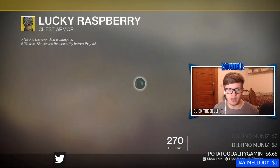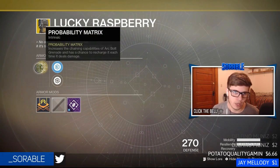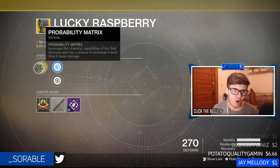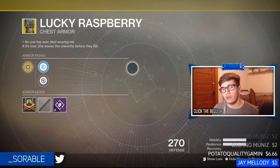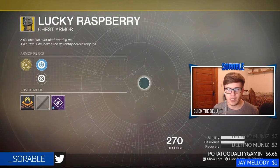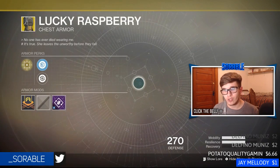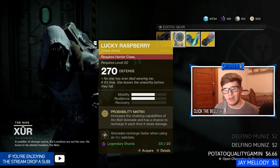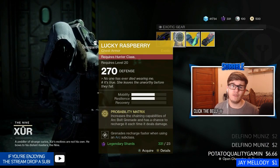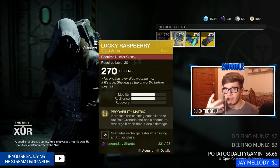For the Hunter, we have the Lucky Raspberry exotic chest. Its intrinsic perk is Probability Matrix, which increases the chaining capabilities of Arc Bolt Grenade and has a chance to recharge it each time it does damage. This is not bad, especially if you're an Arc Strider. But if you're a Gunslinger, this is kind of pointless. I'd only suggest it if you're an Arc Strider, don't have an exotic, or need the light level — otherwise skip it, especially if you have something better like the Foetracer.